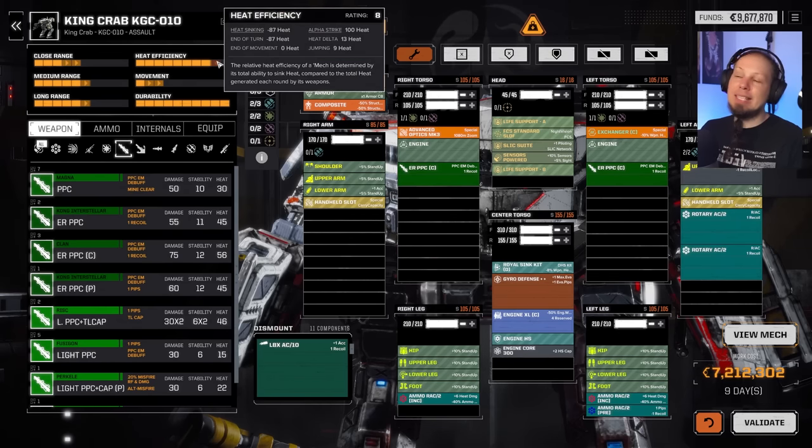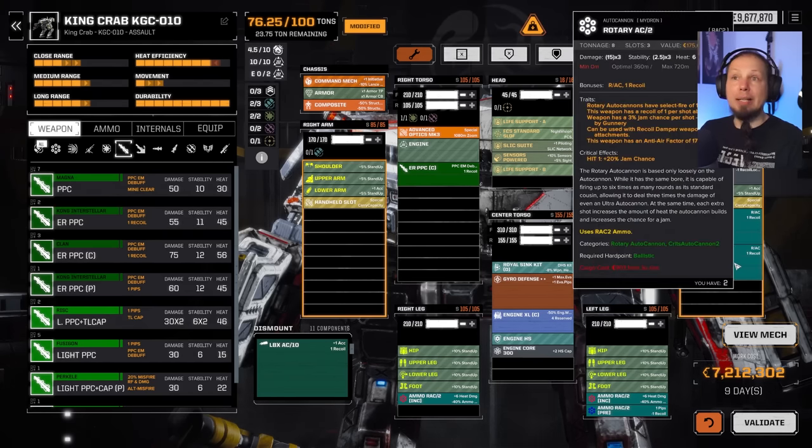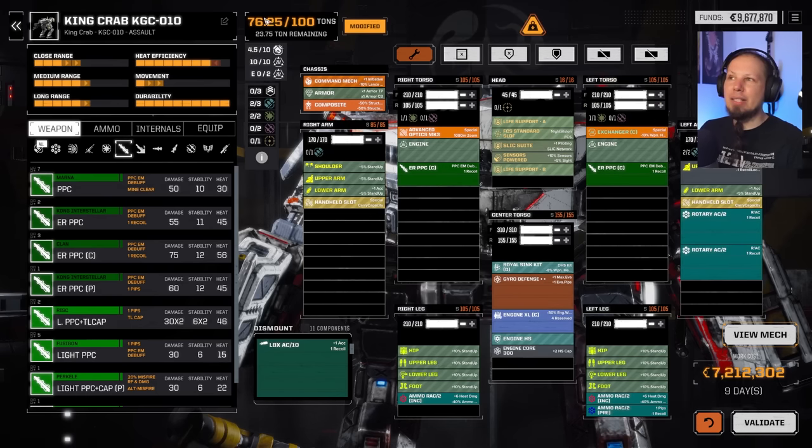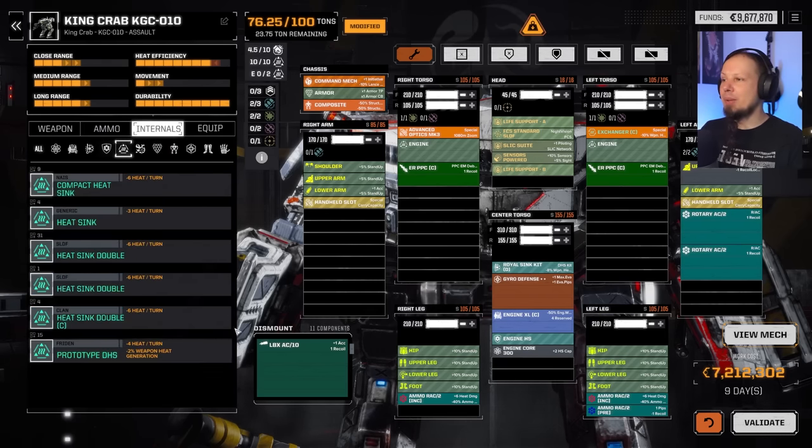You can see those ER PPCs take up all of our heat management — all of it. Still, we have a lot of tonnage to work with. Another RAC will be coming, so we need to think about another eight to ten tons for it plus ammo, and probably some extra cooling. I think this is going to be our build — we'll start it here.